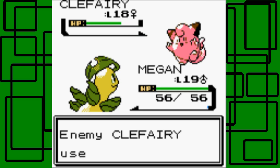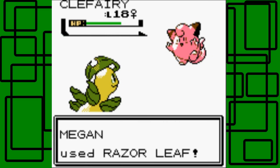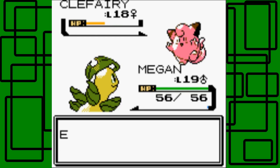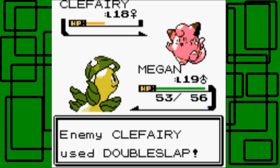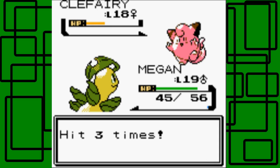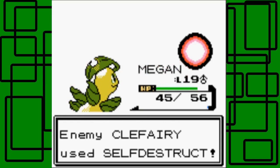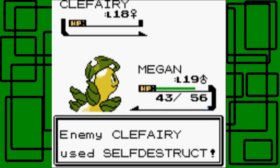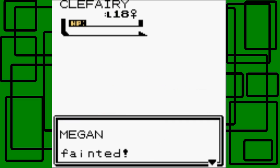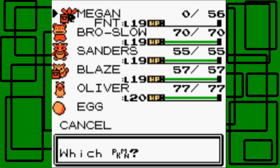We're one level higher than Clefairy. Clefairy used Double Slap but it missed - good. Two Razor Leaf hits in a row! Double Slap only does about 3 HP each. Razor Leaf missed this time - shoot. Now she uses Metronome and gets Self-Destruct! Are you kidding me? Of all the moves it could have chosen, it Self-Destructs. We don't get the experience for the Clefairy now.